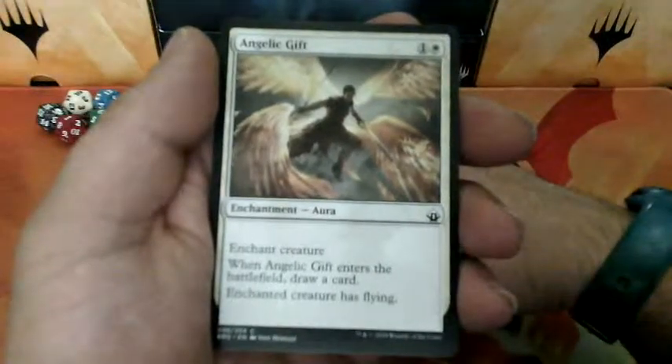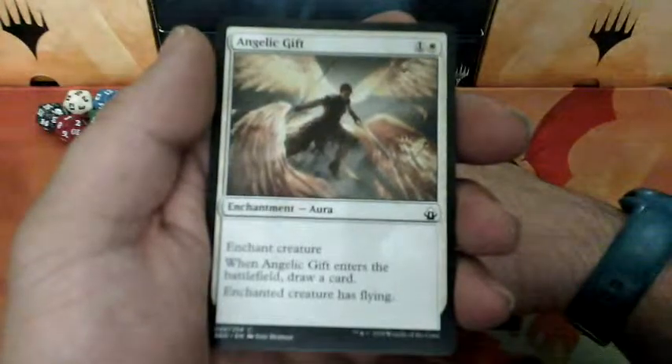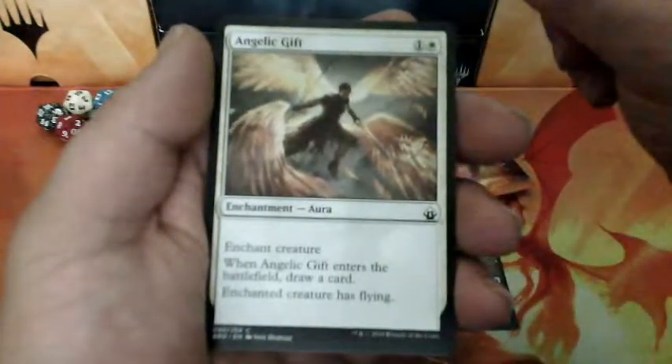Angelic Gift, two drops. Enchant creature. When Angelic Gift enters the battlefield, draw a card. Enchanted creature has Flying.